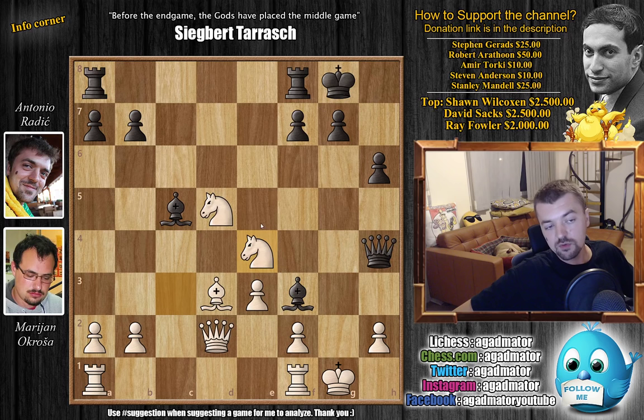The only move that really forces resignation is Bishop to D6. This is what I played and I was very happy that I found it, and that such an opportunity presented itself — especially against a strong player and in such a short game. 17 moves is very, very nice with the Black pieces.